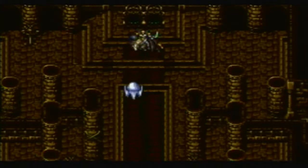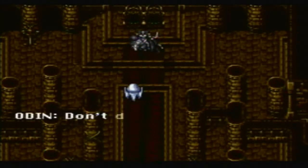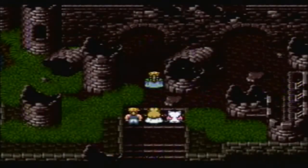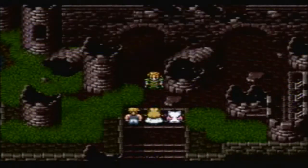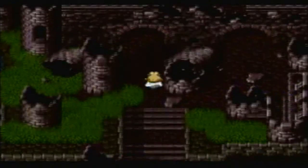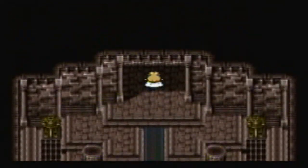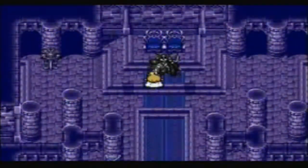This is probably the easiest Final Fantasy to recruit Odin, because in most of the others you have to fight him and finish him before he can kill you. But there's a bit of a mythology gag in Final Fantasy — Odin is almost always weak to lightning.